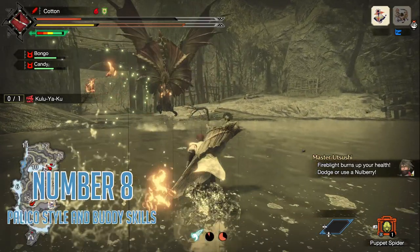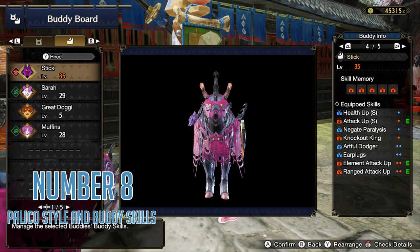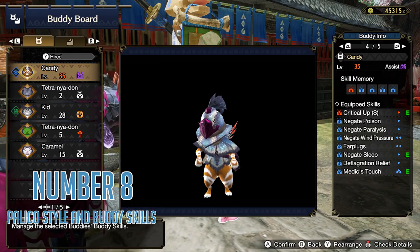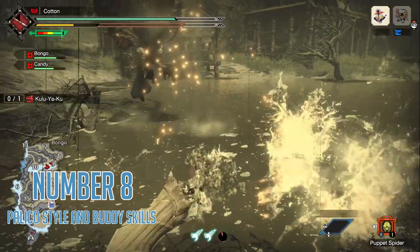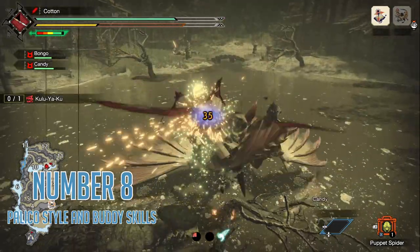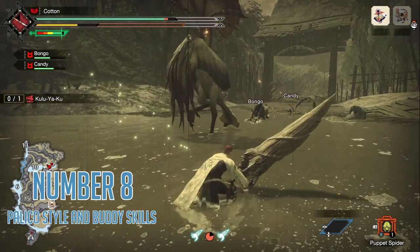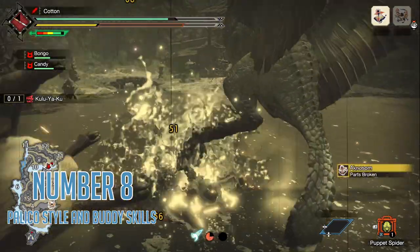Number eight: buddy management. You can acquire a gathering-type palico to assist in maximizing your materials. Solo, you can have two buddies with you — both cats, both dogs, or one of each. If you want pure efficiency and effectiveness, you want to be surrounded by felines. If you want speed, comfort of movement, and safety for weapon sharpening, you want a dog. Both palicos and palamutes have a variety of possible skills and can greatly assist you in hunting, especially abilities unlocked at later levels. Do not ignore your little sidekicks — upgrade their armor and their weapons and treat them like part of your hunting family.